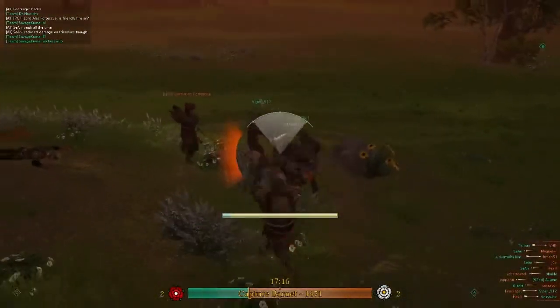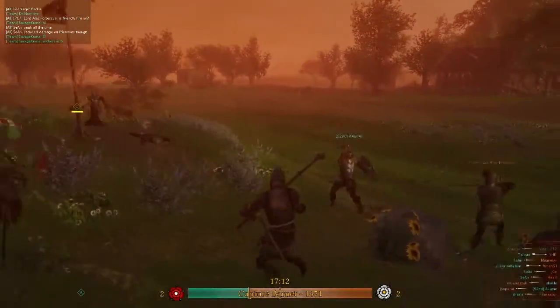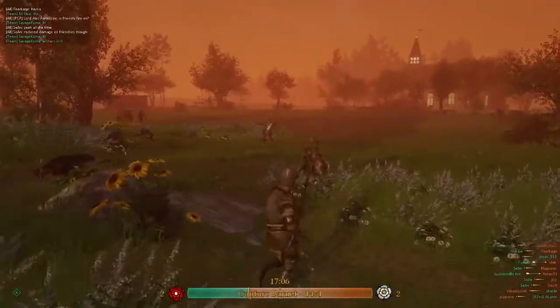Left click is your standard attack, but you can choose which angle you want to fight. If you left click right, I swing to the right. If I left click down, I do a stab. Up, I do a downward slash, and to left I do a normal slash.